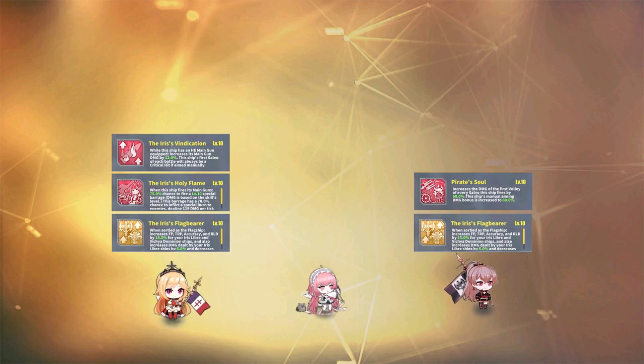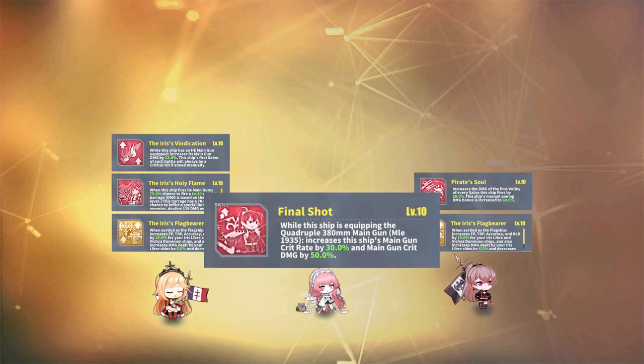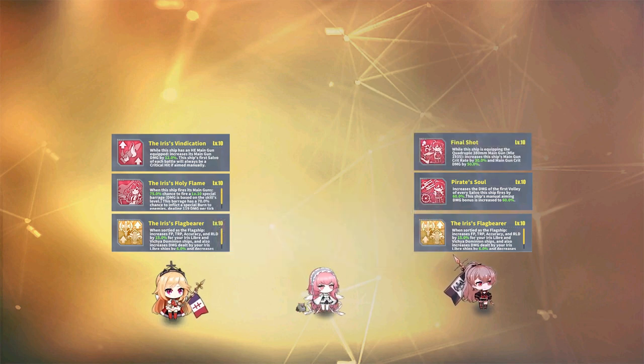Jean's last skill is Final Shot, which boosts her crit rate and crit damage by up to 30% and 50% respectively. This requires that she is equipped with the quadruple 380mm main gun for this to take effect. She already has a damage boost from her first skill, and this skill only further shows how she can really hit like a truck if everything works out for her.